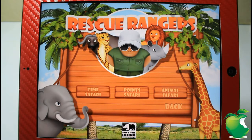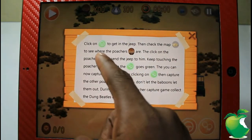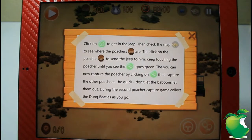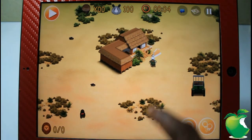I'm going to go ahead and do Time Safari. At the beginning of every game it's going to explain the controls. You have Burglars, Poachers — I think that's how you pronounce it, forgive my accent. Yes, you have your steering wheel. You guys can read it when you go ahead and play the game; it's basically like a safari game.